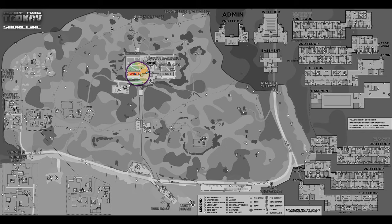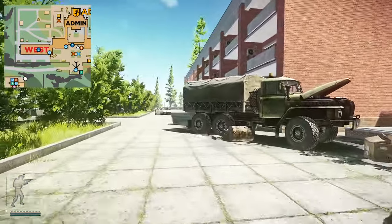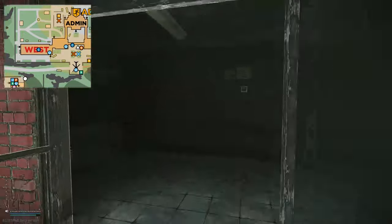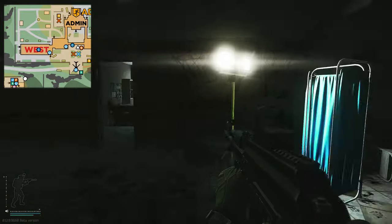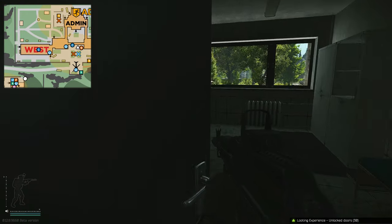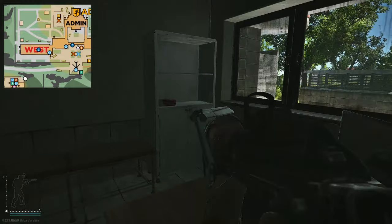Now for where to use the key: it's used on Shoreline. Head to the most northern part of the map where the resort is, near the helicopter. Enter the left building, which is the West Wing — the red key building. Go in through the main entrance, turn left, and follow the corridor all the way down to the end. Just past the privacy shields on your right-hand side you can see room 104. Unlocking this door is what the key is used for.